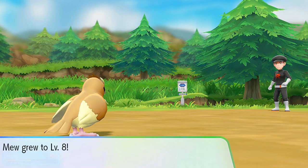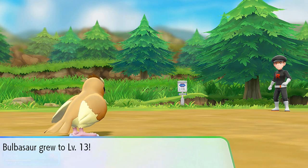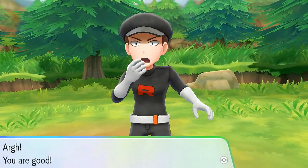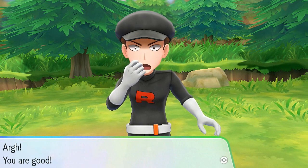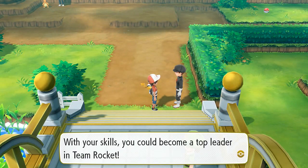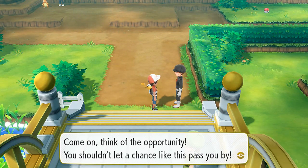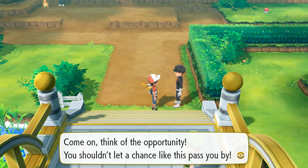Mew grows to level 8 and Bulbasaur grows to level 13. The Rocket Grunt says: 'You are good - with your skills you can become a top leader within Team Rocket, don't let this opportunity pass you by.' Then he disappears.